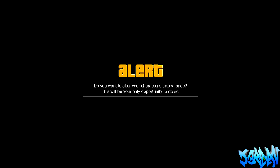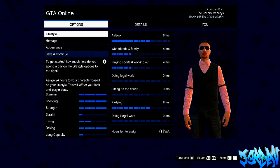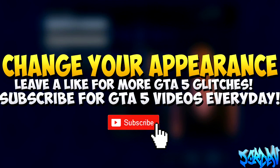Now it's going to say do you want to alter your character's appearance — and that's the glitch done. Press A to change your character's appearance and it's as simple as that guys. This is an awesome brand new glitch found by a member over at the Reddit forum, I believe, so I'll have a link in the description so you can go and check that out.